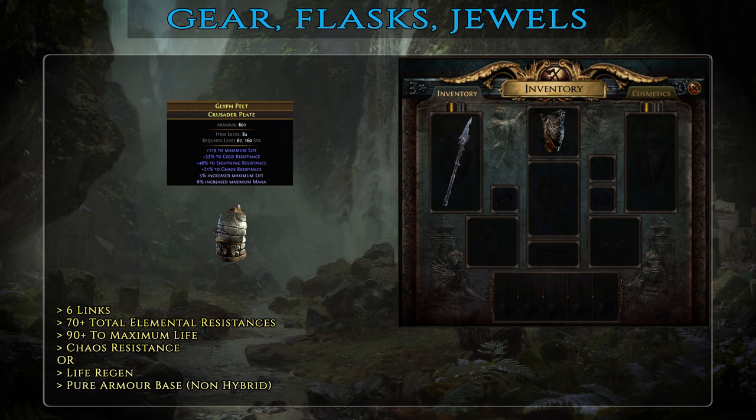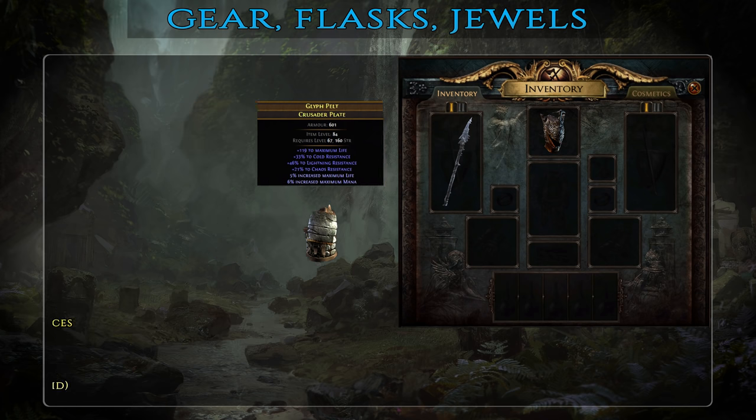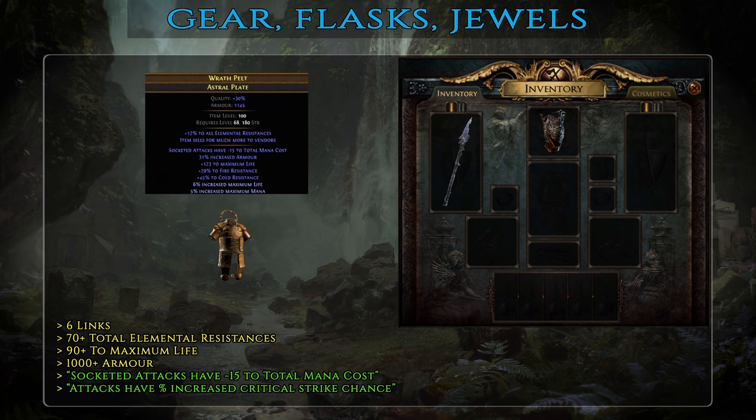For the body armor, this is mostly a defensive slot. At basic tier you need at least 5 links — the Ambu's Charge unique is a great cheap option with lots of life, elemental resistance, armor, life regen, and an additional way to generate endurance charges. For mid-tier, either upgrade to a 6-link Ambu's Charge or go for a rare with 90+ life and 70+ total resistances on a pure armor base. For best-in-slot, aim for the same stats but add the Warlord-specific suffix: socketed attacks have -15 to total mana cost, making Ice Crash cost only one mana. Rich players can pursue a double-influenced Warlord plus Hunter or Redeemer body armor with affixes like attacks have increased critical strike chance, nearby enemies are blinded, or chance to gain a frenzy charge on hit.